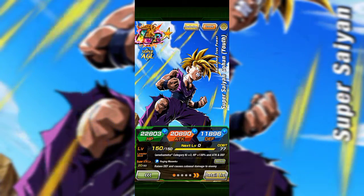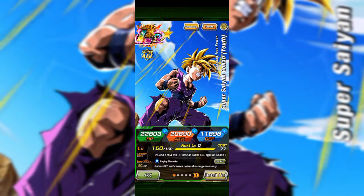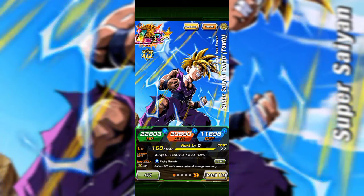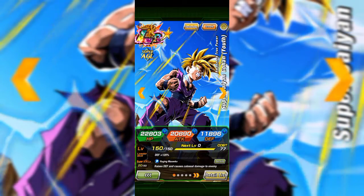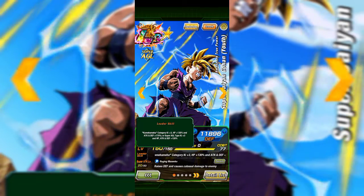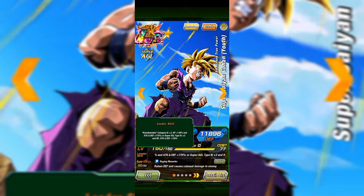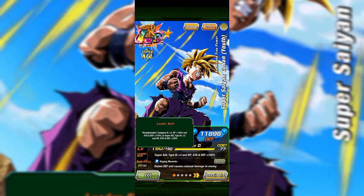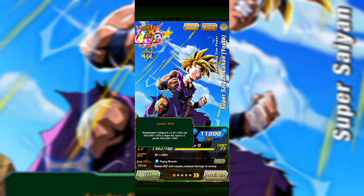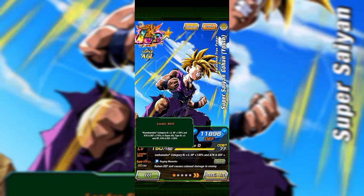Let's take a look at this LR Super Saiyan Gohan — LR AGL Gohan. Let's take a look at his leader skill. By the way, how do you look at the leader skill? You're going to press and hold on this part and then it will pop up. The leader skill is Kamehameha category key plus 3, health plus 130%, and attack and defense 170%. You can see this guy buffs up Kamehameha category units.